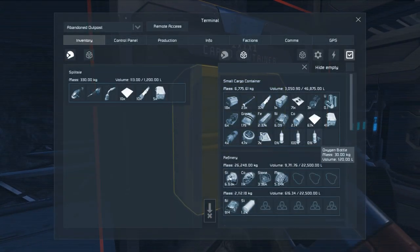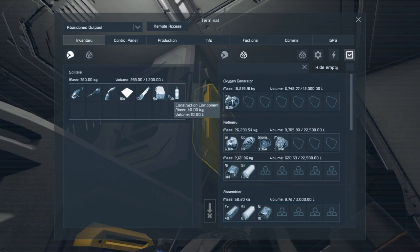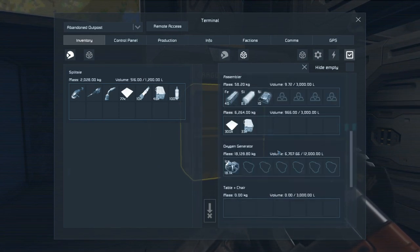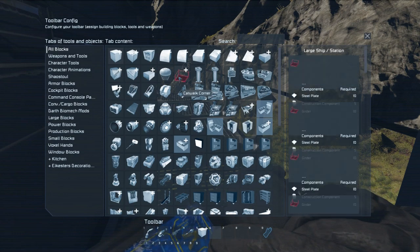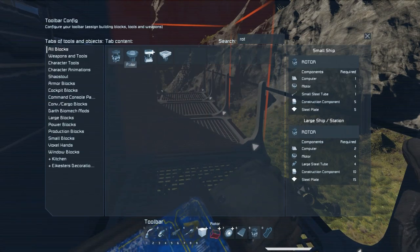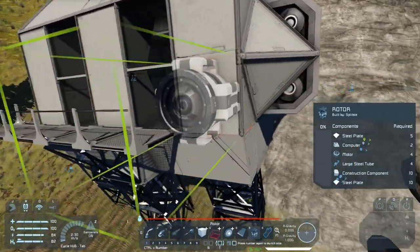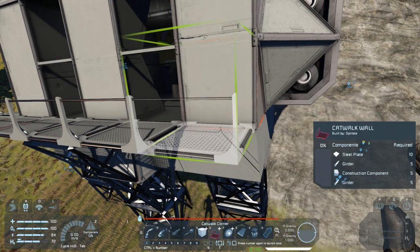More for looks than actual use. Let's grab a hydrogen bottle, fill it up, and get ready to go so we can start building more freely. I'm going to need a whole bunch of steel plates. We're going to need catwalks, wheels — I'll explain why shortly — solar panels, and rotors. Shaustal's catwalks are perfect for this because there are so many options and all the pieces fit together really nicely.